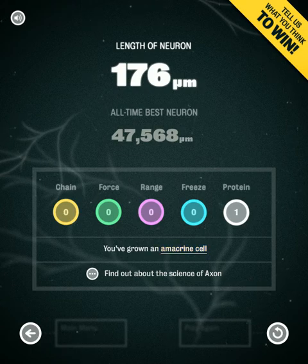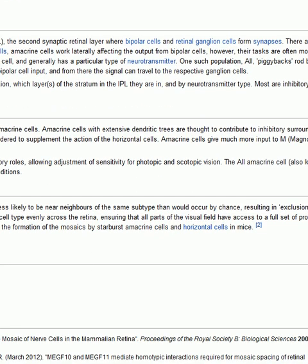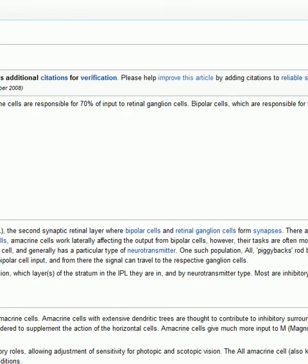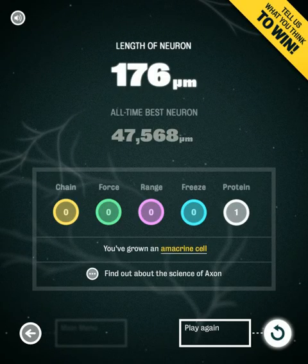Which is actually pretty awesome. And you click it and it takes you to the Wikipedia page for that. When you just do one like that, it makes an amicrine cell, which is apparently part of the retina. Bipolar cells are responsible for the other 30% of input to retinal ganglia. And it'll tell you what the neuron you made does — it doesn't take long to play the game, but then you get to see what the thing you made does, so there is that motivation to do well and see what you can get out of it.